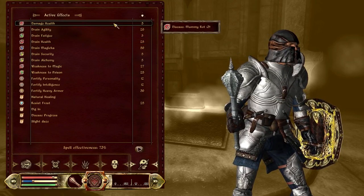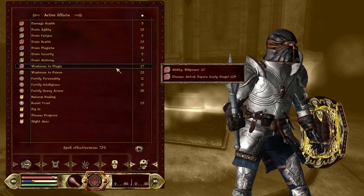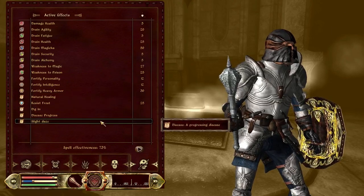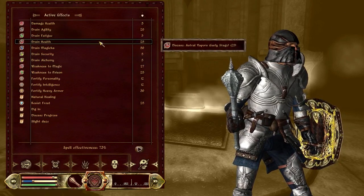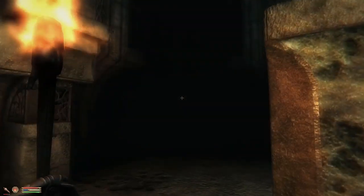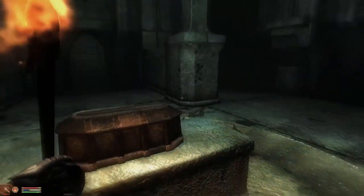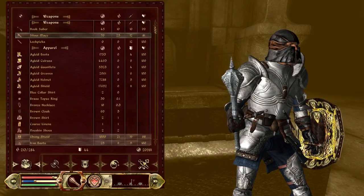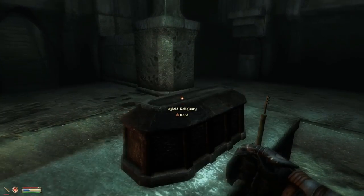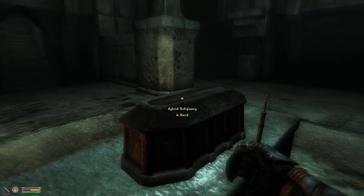Mummy rot — damage health. Weakness to magic because of the astral vapors — it's early stage only. Astral vapors: one of the bad ones. Part of rubble, gold. I'll have to use my lockpicks again I think. I do have a spell to open a very hard lock, so I hesitate to use it here — I should probably wait.